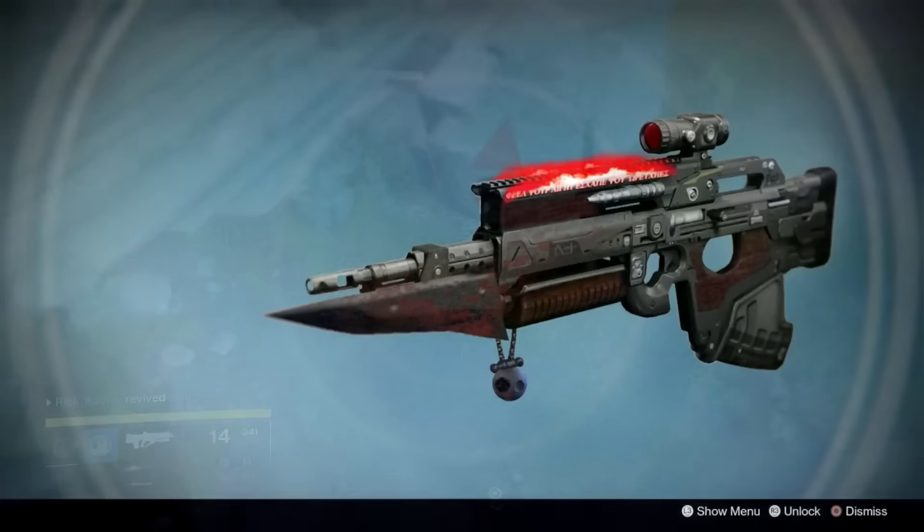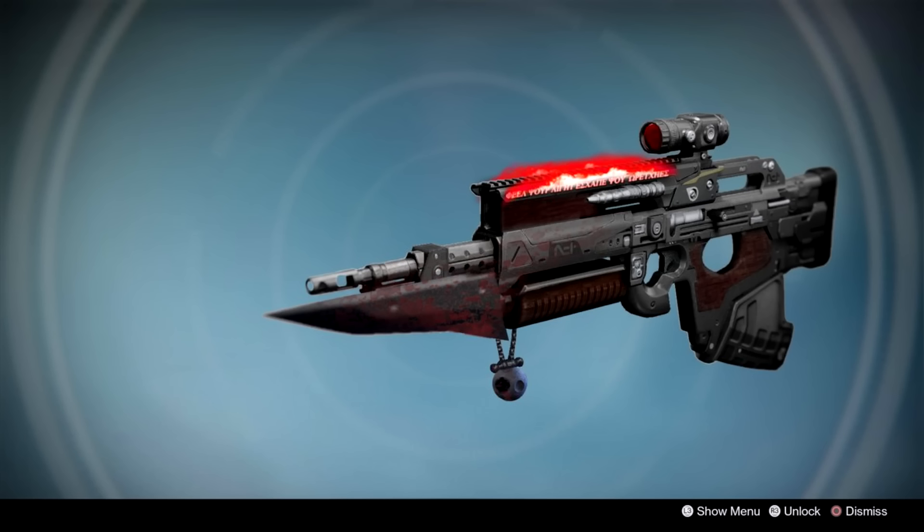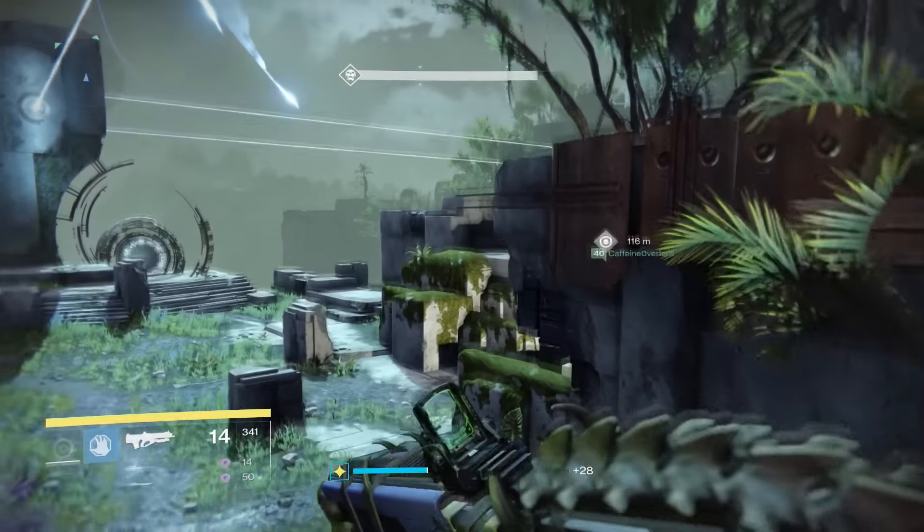Our next exotic concept is the Slaughterhouse, Exotic Scout Rifle concept by Mr. Taikyemen Zhu. This weapon has two unique perks. The first is an intrinsic perk called Make It Hurt — causes enemies to bleed after multiple precision hits. Bleed works similarly to the Thorn in the sense that it causes damage over time. The other unique perk is the exotic perk Bloody Haze — enemies killed by the bleed effect leave a cloud of blood that damages enemies who pass through it.